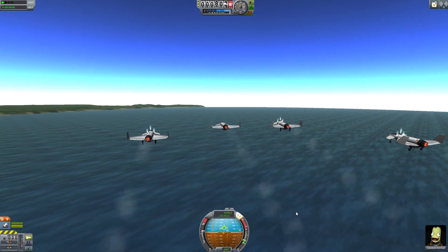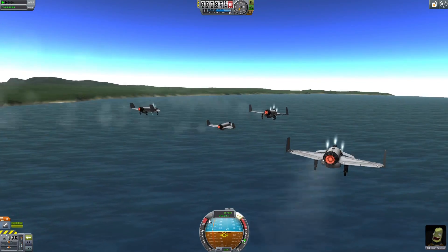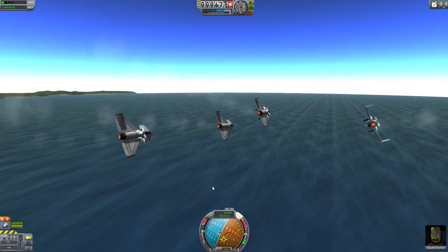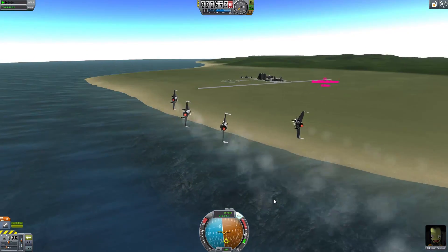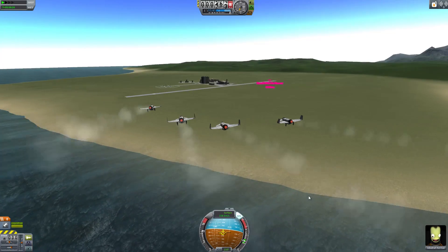We have an entire air wing. Look at it go. Let's actually go and do a flyby of the KSC. I'm going to have to bear in mind that I do have gears down on everyone except the leader. There's so much possibility in this mod.